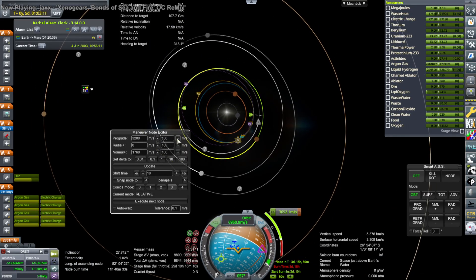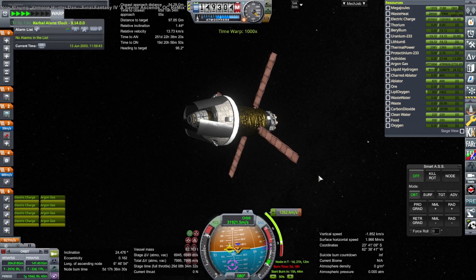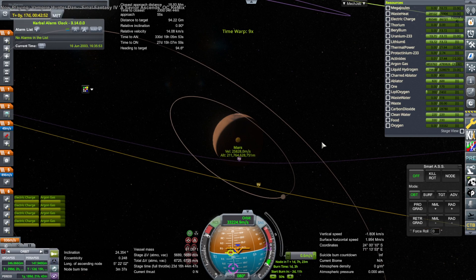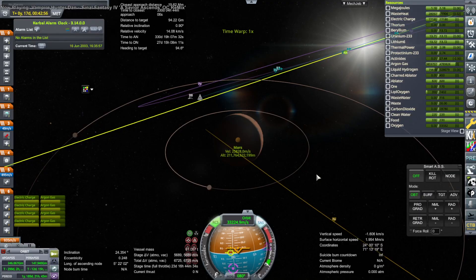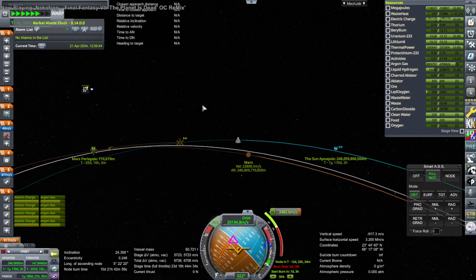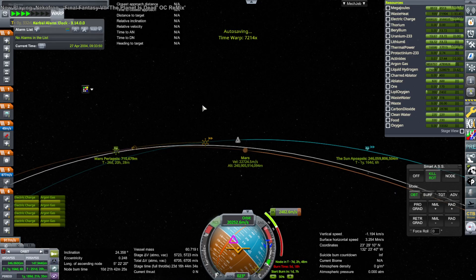Mars SOI is only about two days wide unless you've slowed down ahead of time, whereas with gas giants you have a lot of time inside their SOI. As it turns out I have to do a whole lot more than originally planned, because with electric engines you're getting further from the planet, losing Oberth effect, and needing more delta V. There's also a tendency for an unplanned radial component, but we eventually get our encounter with Mars and still have enough delta V to do the capture.